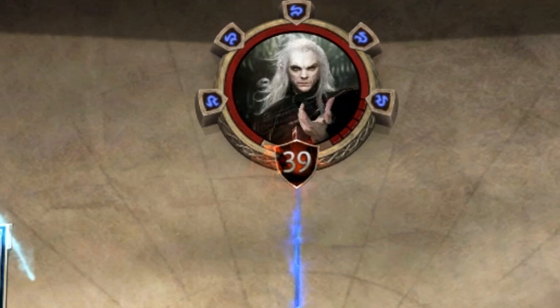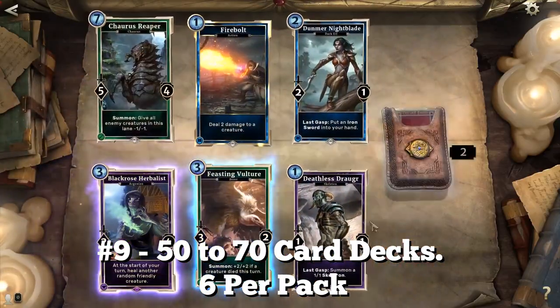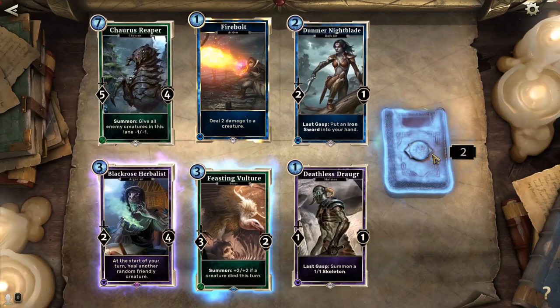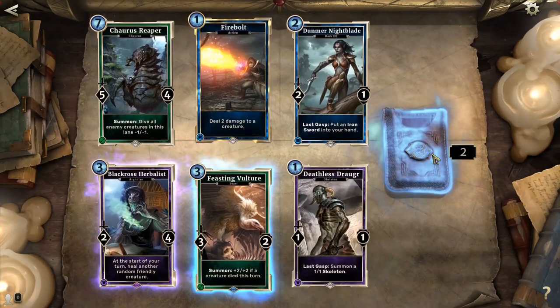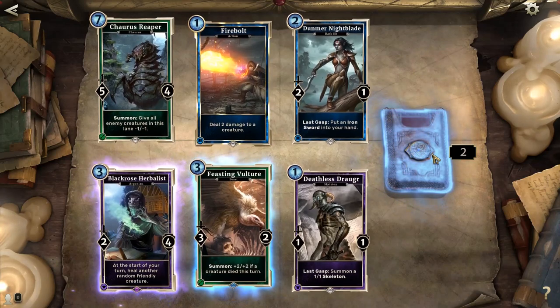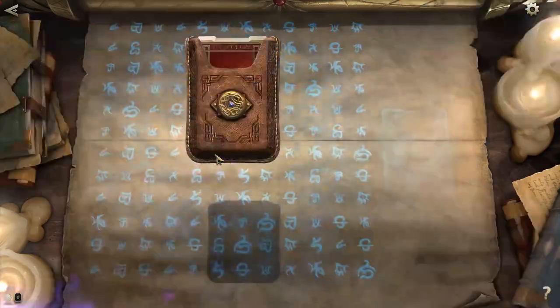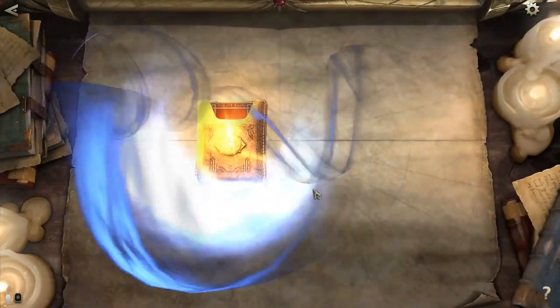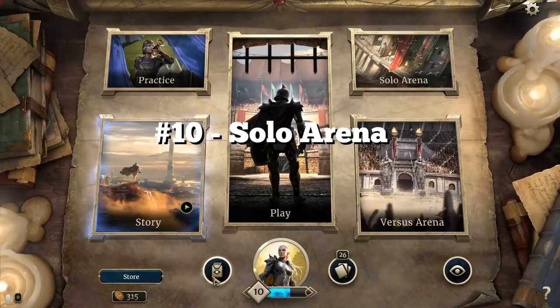In terms of card packs and how decks are constructed in Elder Scrolls Legends, you get six cards per pack, but there's a reason for that, because each deck needs to be constructed of 50 to 70 cards. The max of a single card that can exist in a deck is three, but the exception to that is Legendary cards, where you can only have one.